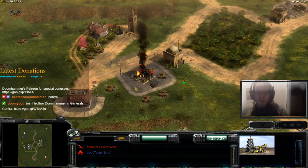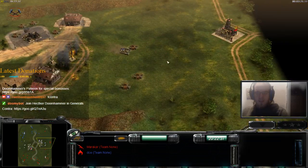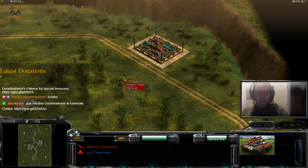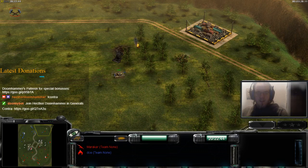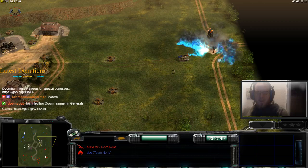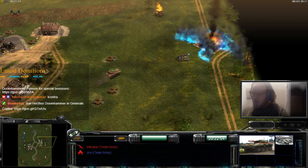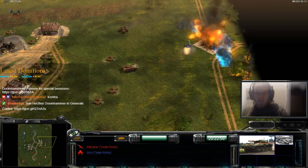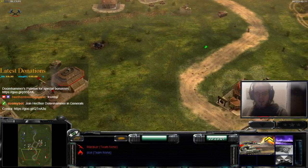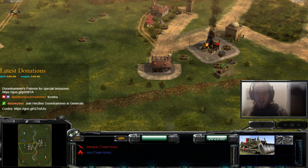Marokkar successfully captured two of the four oil derricks. This one was denied and immediately destroyed as a result. I am seeing Marokkar's Dragon Tank over here, which has denied the construction of probably some supplies over here. This oil derrick will fall to another AT Truecrawler — a second one, and a third one. Those are probably going for the supplies over here and there.